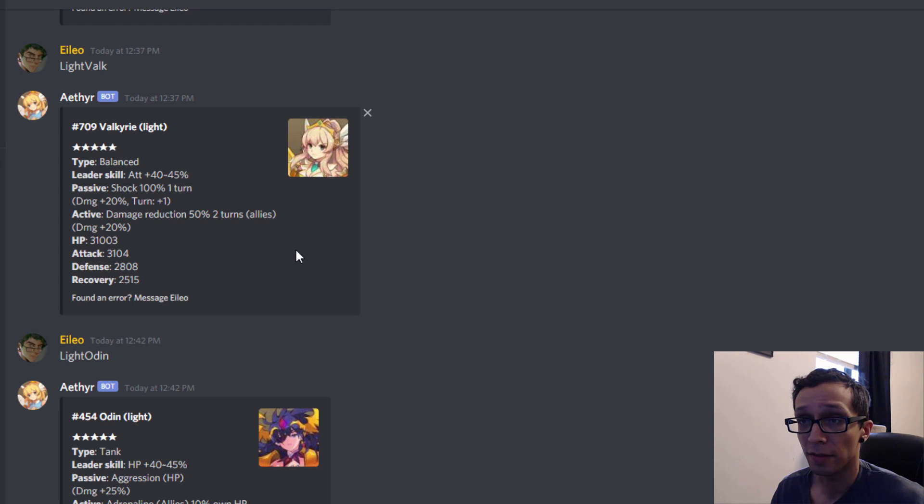Light Valk is a Balance type. Her passive is Shock at 100% chance for one turn, and her active is Damage Reduction at 50% for two turns for the whole squad. Stat-wise she's vouching with 31k HP, 3.1k Attack, and 2.8k Defense. For a light and dark nat 5, her stats aren't extraordinary but they're pretty fair, especially being a Balance type with attack over 3k and defense nearly 3k.